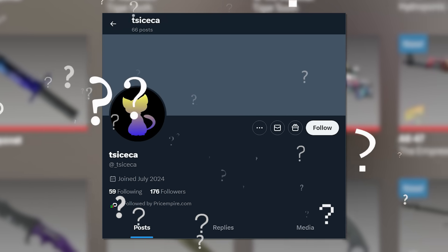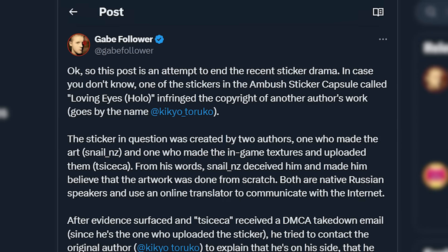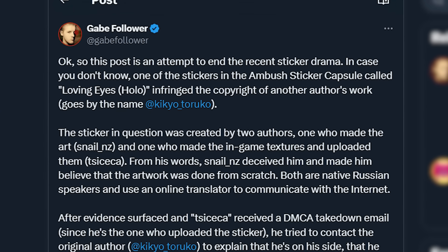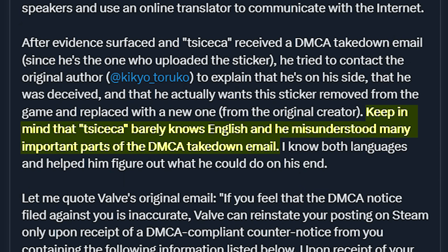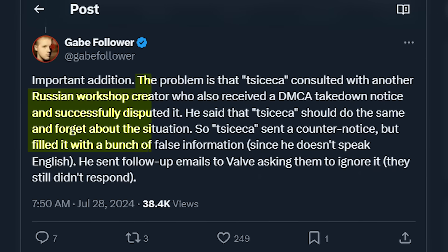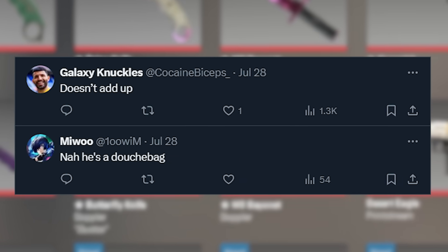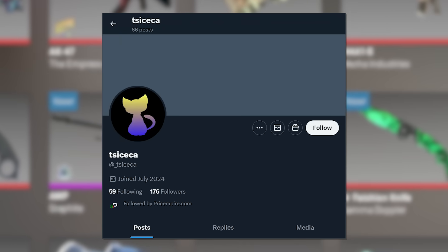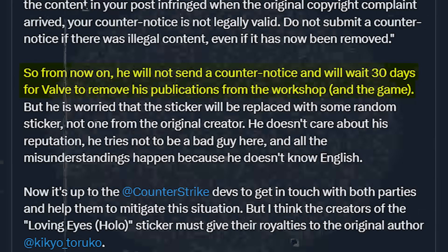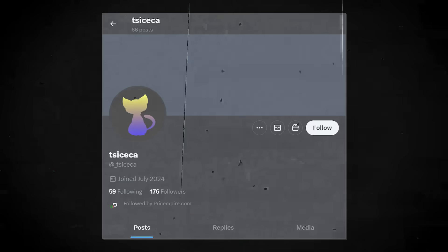There was quite a bit of mockery, but some people started to realize that Sakeka seemed genuinely confused. He didn't speak English, and there were clearly translation issues. This led to a community member called Gabe Follower intervening to try and resolve the confusion. After speaking with Sakeka and bridging the language gap, some interesting information came out: apparently, the stolen artwork was actually made by Snail — Sakeka was simply the guy who uploaded it. Sakeka also apparently misunderstood much of the DMCA due to the language barrier, and was given bad advice by another Russian creator about how to handle it. Many people were skeptical of his story, since all of this came from Sakeka himself. But he did tell Gabe Follower he would withdraw his counter-notification and let the sticker be removed — which, if genuine, may mean he's being honest after all. Time will tell.